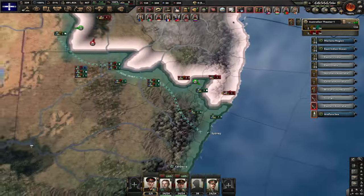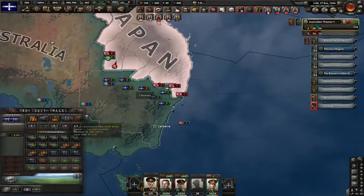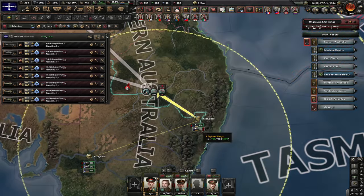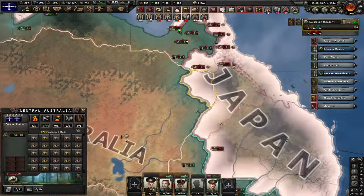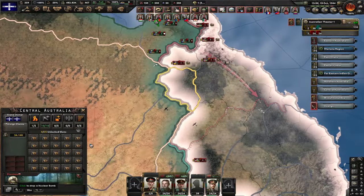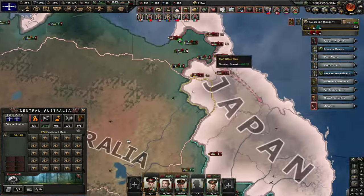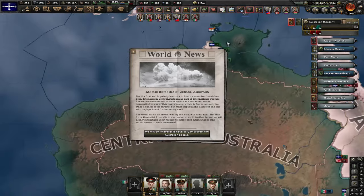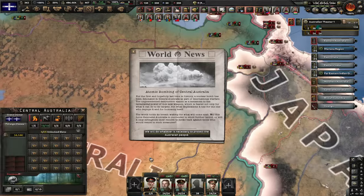We got our first nuke, but we actually don't have air superiority — let me fix that real quick. I wish they controlled Sydney so I could nuke it. I'm just gonna nuke this place — Central Australia. Nobody lives here, it's even impossible. Boom, nuked. Atomic bombing of Central Australia — a micro bomb has been detonated in Central Australia as part of international warfare. There is no warfare here.